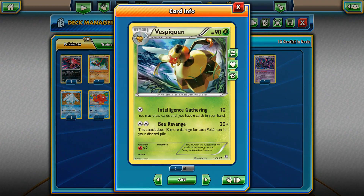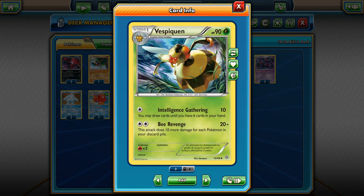At number 5 I decided to put Vespiquen — also a 90 HP Pokemon, so you can search it with Level Ball. Intelligence Gathering does 10 damage and lets you draw cards until you have 6. But Bee Revenge is so strong: with Double Colorless Energy you deal 20 damage plus 10 more for each Pokemon in your discard pile. This card is great in Expanded with things like Life Dew and Sableye, but it's also good in standard because you can combine it with Night March. It's one of the best attackers printed in the last 2 or 3 years.